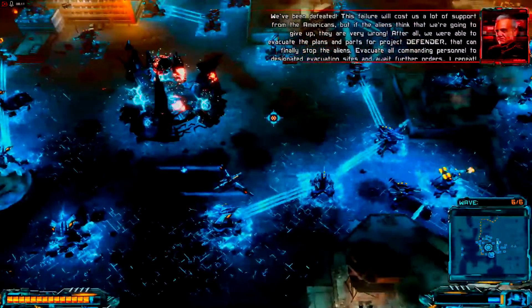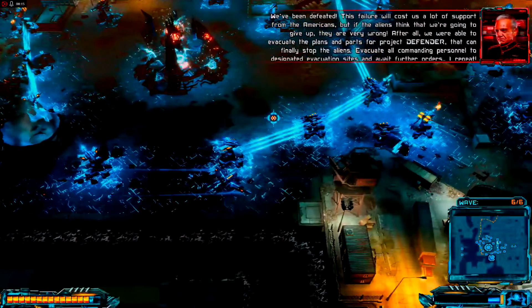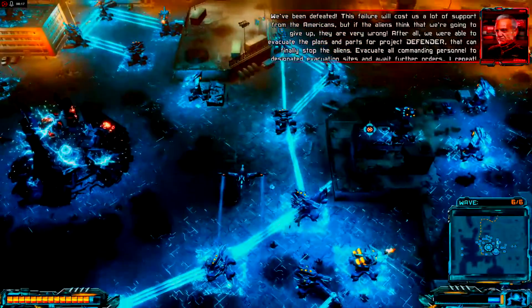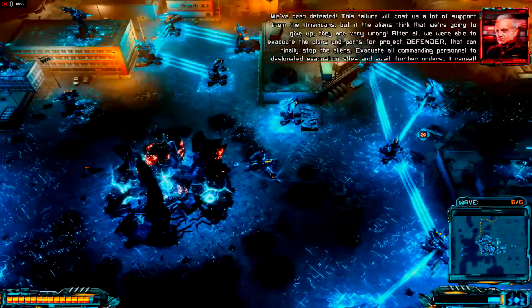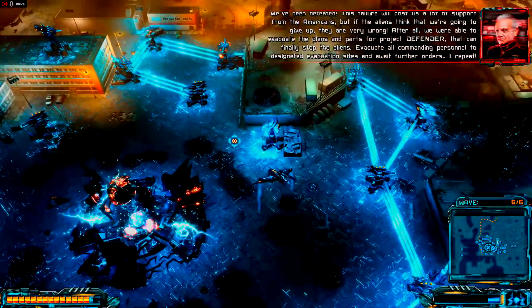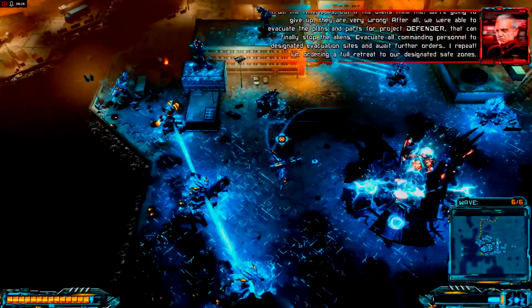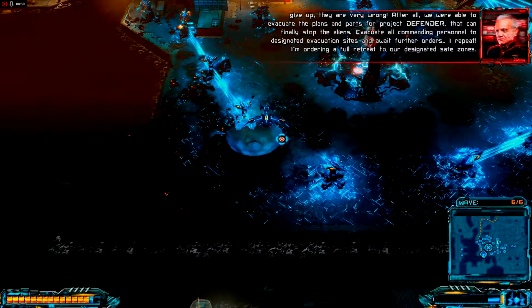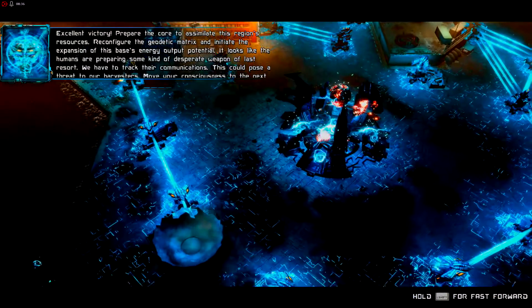We have a lot of support from the Americans, but if the aliens think that we're going to give up, they are very wrong. After all, we were able to evacuate the plans and parts for Project Defender that can finally stop the aliens. Transport all commanding personnel to designated evacuation sites and await further orders. I am ordering a full retreat to our designated safe zones. Excellent victory!